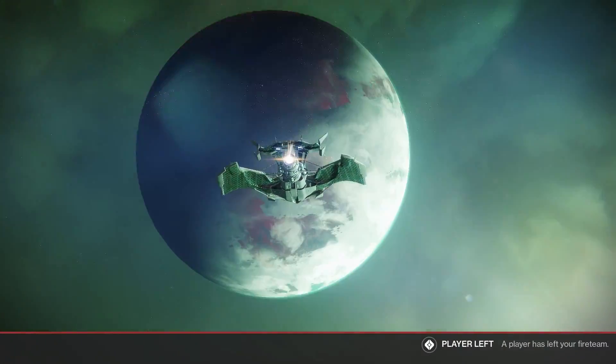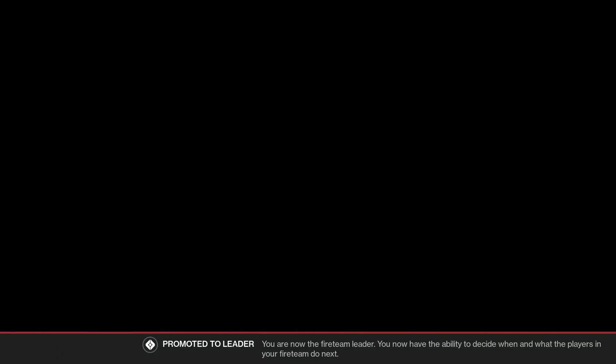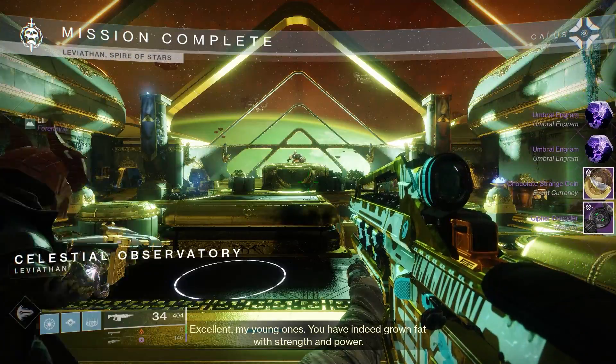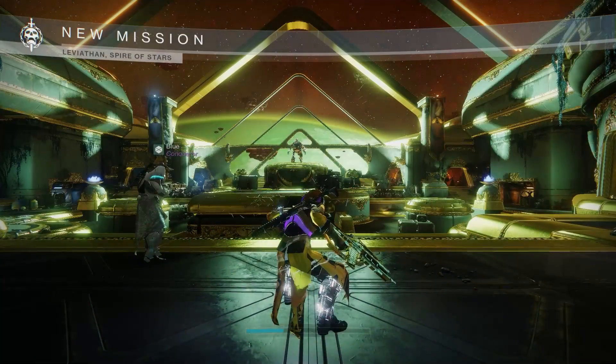I'm going to show you how to get cipher decoders — the fastest method right now. I don't care if you say nightfalls is the best way, moon patrols are the best way, going to your grandmama's house is the best way. I've tried it all. And this one stupid spaghetti code method somehow gives us more cipher decoders than anything else.